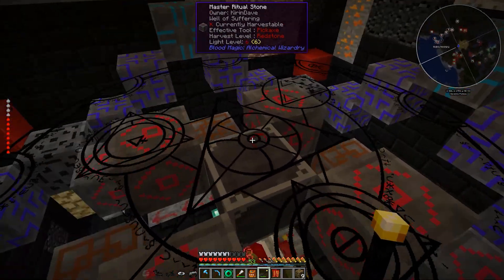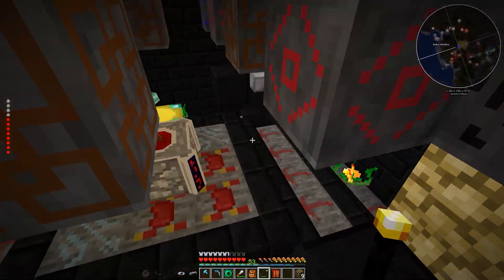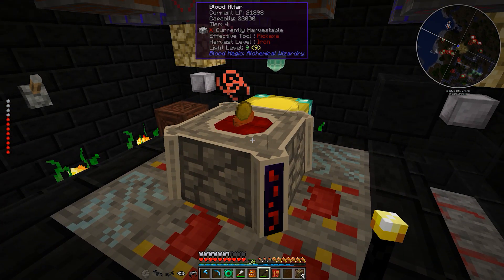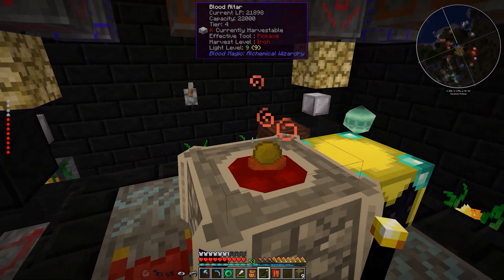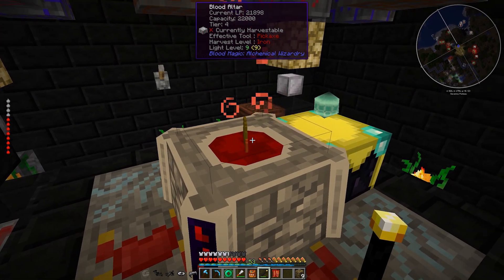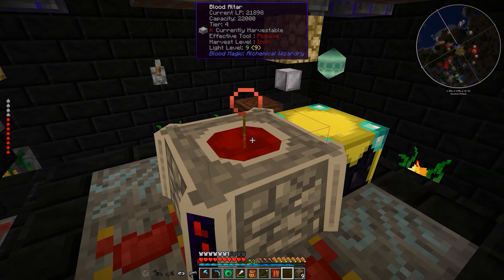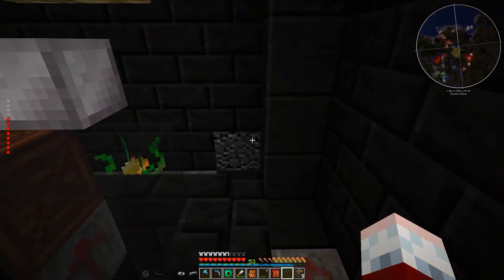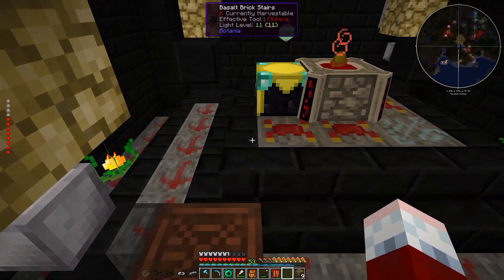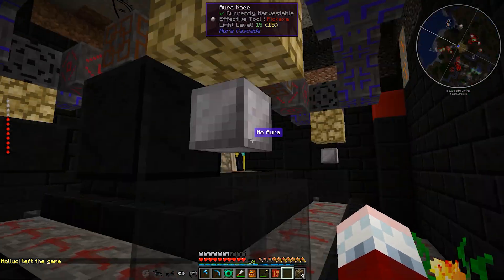It's great that the opus tooltip at the top actually tells you what the ritual is and what it's doing right now — I think that's similarly awesome. As you can see, we have around 21,898 LP sitting in this altar, just waiting to be used with my master blood orb hiding right there. This altar got finished. I did the walls a little bit — it's not perfect, not done.